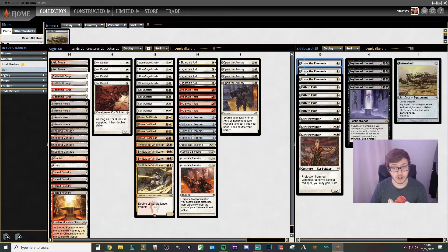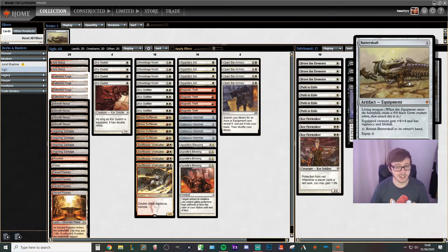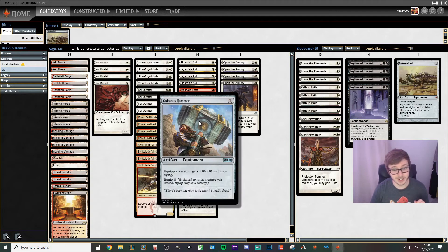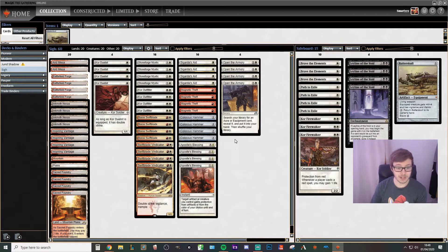In the board we've just got a bunch of different hate — creature removal, graveyard hate, burn hate, and a one-of Batterskull that we're not playing main deck. Game one we are here to do one thing and that's hit our opponent with a hammer. We've got some bravery elements if we need a little more protection, but that is the deck.